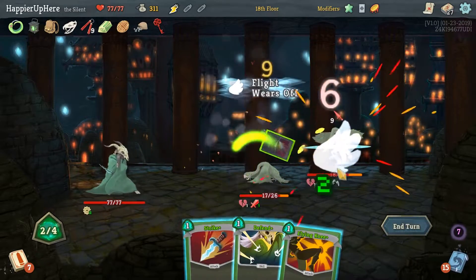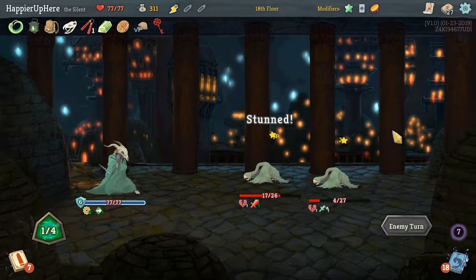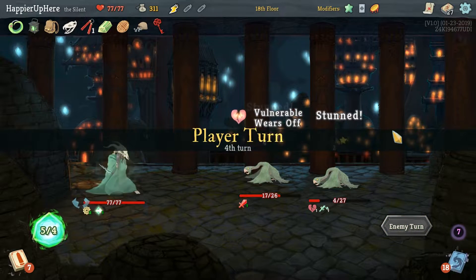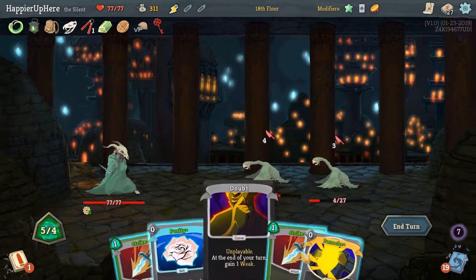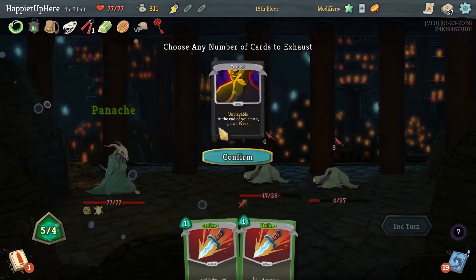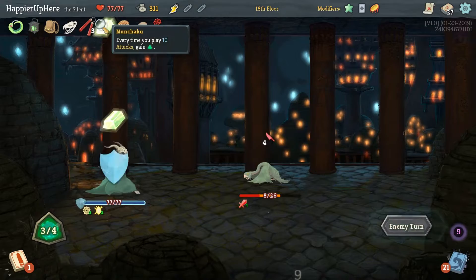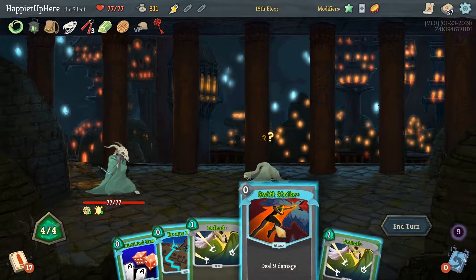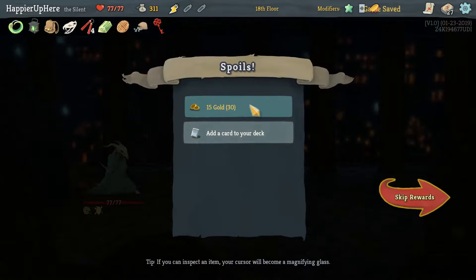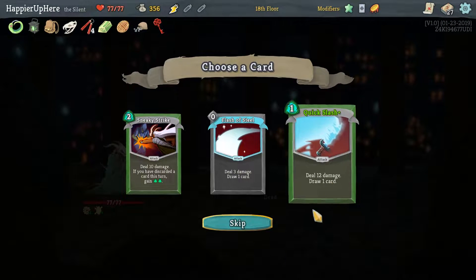Blade Dance — we'll get one of these down, and another one too. Perfect! Escape Plan, Purity — let's do Panache first. Purity showing up just at the right time. We can kill easily here — and we're not going to take damage because of Calx. We should be able to kill relatively easily. Perfect!